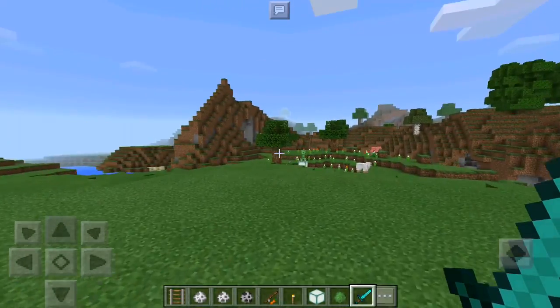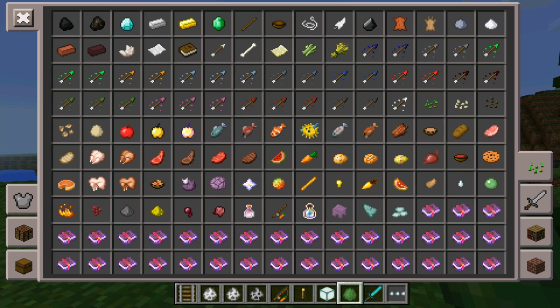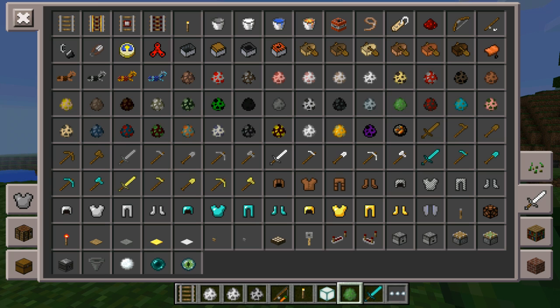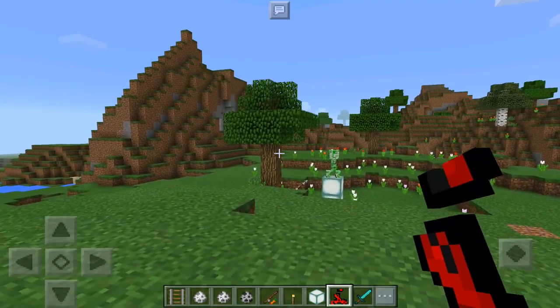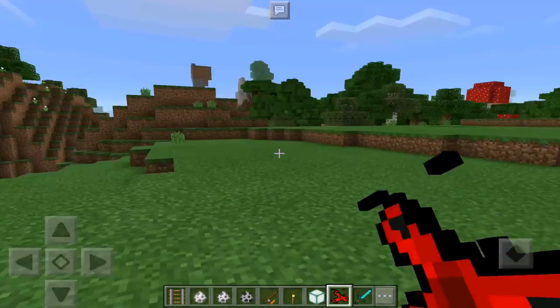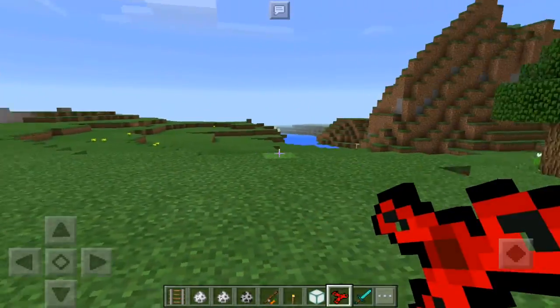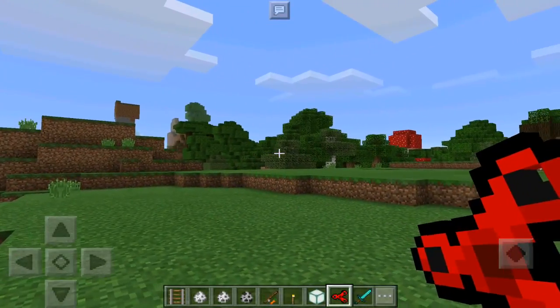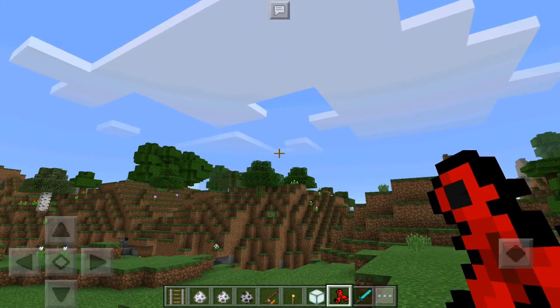The fidget spinner replaces the compass, which makes sense — that's the only thing that can spin like that. So we're going to go to our sword section right here and click on it. Not only do they have red, they have pink and blue, and of course the one I have right now, which is red. Once it's finished spinning you'll notice it's not moving, but once you spin like this, the fidget spinner starts spinning. It moves in the direction you spin — if you move right, it goes left, and vice versa.